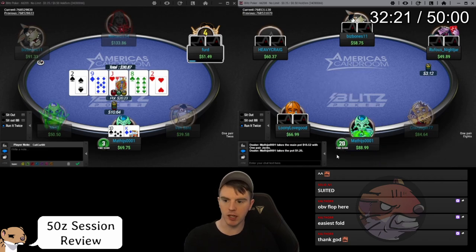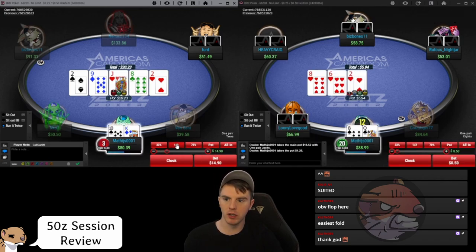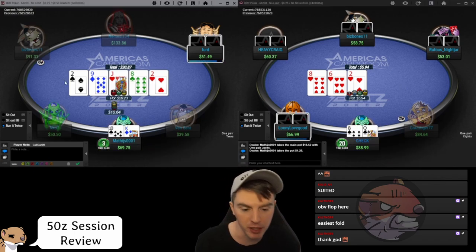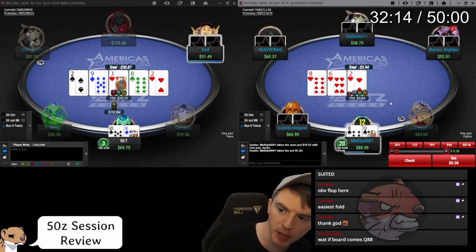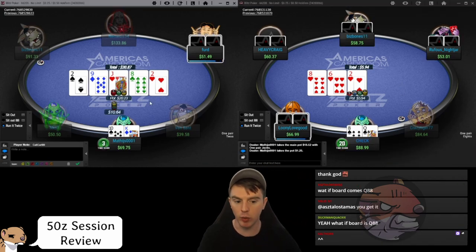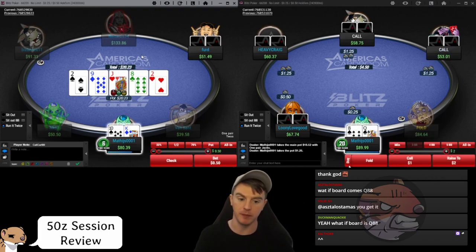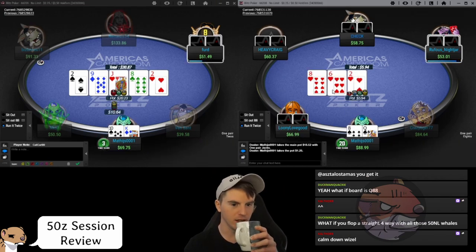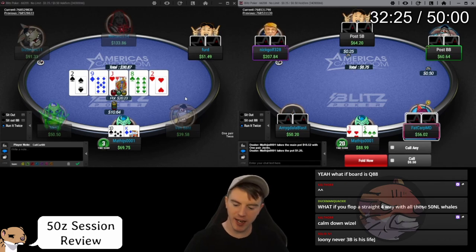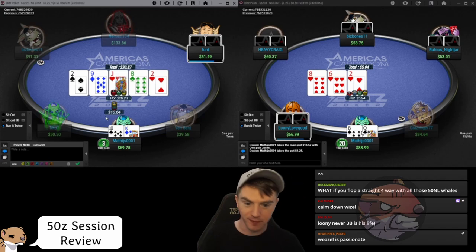This is terrible. It might seem like just one dollar but there are reverse implied odds — if it's queen-six-two rainbow do you think people are betting five-way with the worst hand? Cut this out, it's just burning money. In the big blind it's a lot better: you're getting a better price and you're closing the action. When you call in the small blind you don't necessarily get to see a flop — that player could squeeze. Even if you flop a straight you don't flop the nut straight and can still be against king-queen.